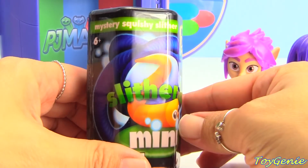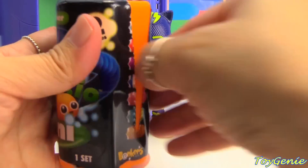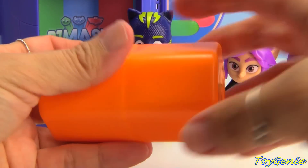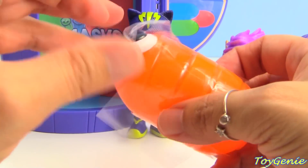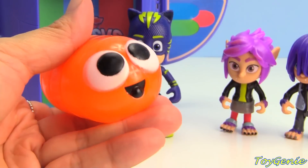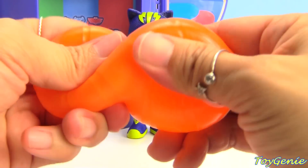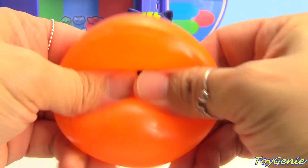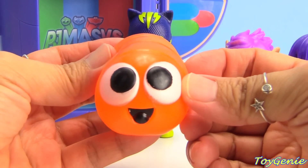Next, we have a Slither.io worm. Let's see which one we get. We got the Orange Worm — completely orange, no stripes at all. It feels just like a mashem and there's tons of water inside. You can smash it, pop the eye out, twist it, just like a mashem.